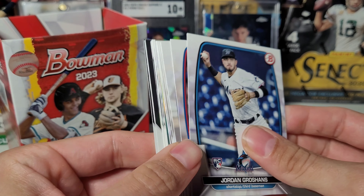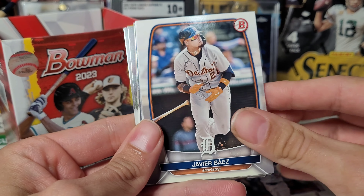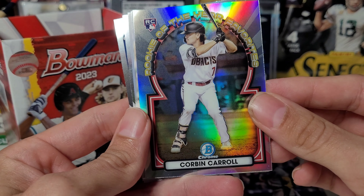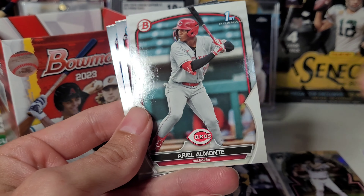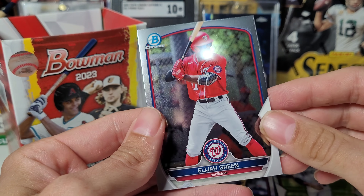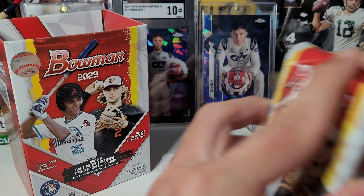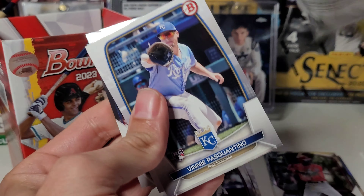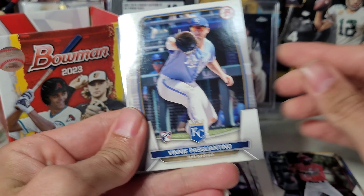Let's jump in — do we have anything in here? No. Corbin Carroll, rookie of the year favorite. Jordan Lawler, Elijah Green. I think even like a parallel color of the James Austin rookie card — that's how my luck was, selling pretty well. Another base pack here.